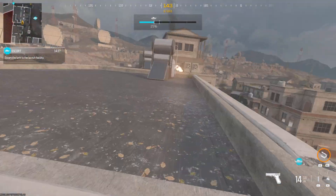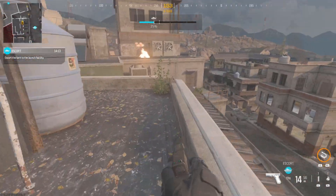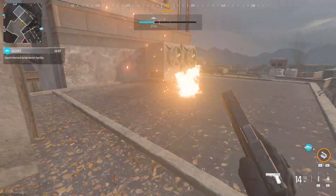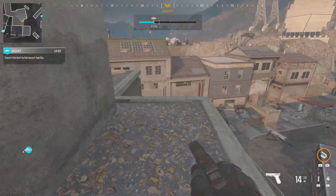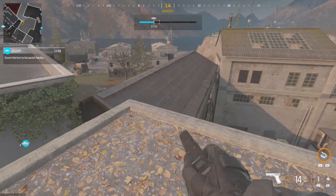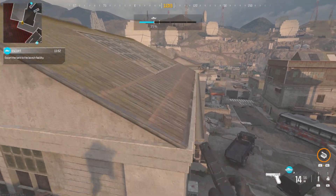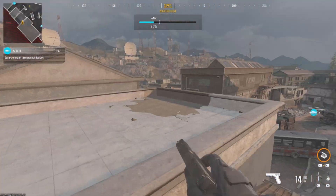Jump up here, jump up again and you're on the rooftop. Kill all the enemies there and wherever you want — they spawn down there and also over there. You've got a good overwatch point when they spawn over there, so it's not too bad.